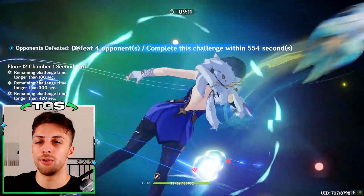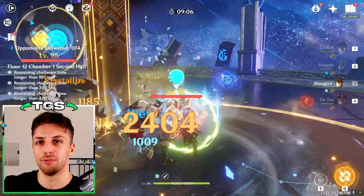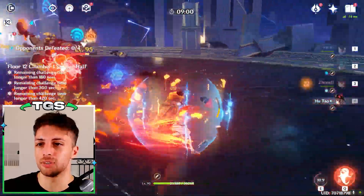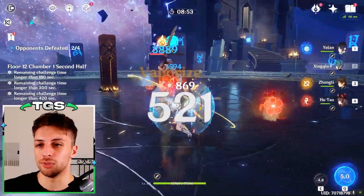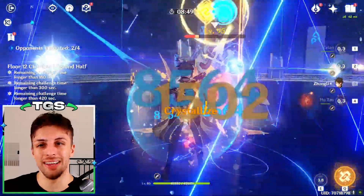Switching to the double hydro variants, the main benefit of this core is that you can use basically any unit as the fourth slot while still having pretty great results. It comes with a much lower ceiling than the hyper team, but it compensates with more team flexibility and ease of use, which makes the team much more consistent — important for a character like Hu Tao that is not very easy to play.